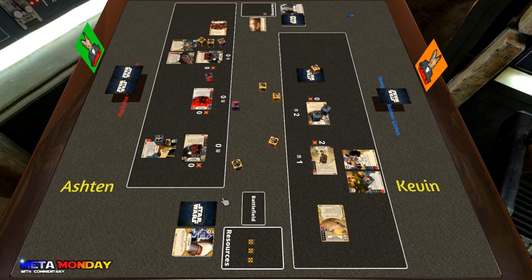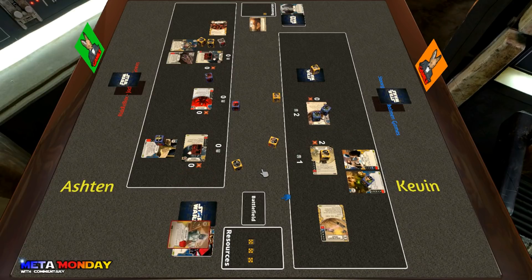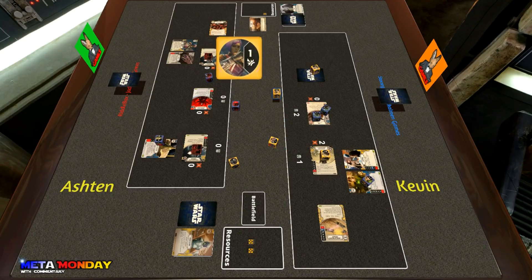Ashton takes a resource, but one of the Talzin dice blanked. Kevin chooses to discard from Ashton's hand and take a card off the top of his deck. Ashton still has not rolled in one of his commandos. He gets two blanks and a disrupt — not what Ashton wanted, but with one card in hand he can push out a re-roll. The pod racer resolves and takes another card off Ashton's deck.